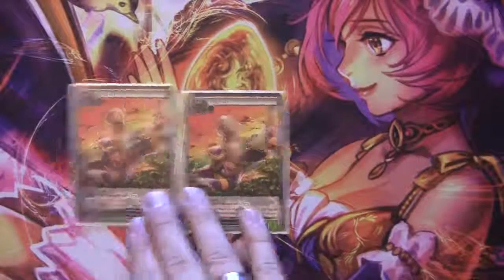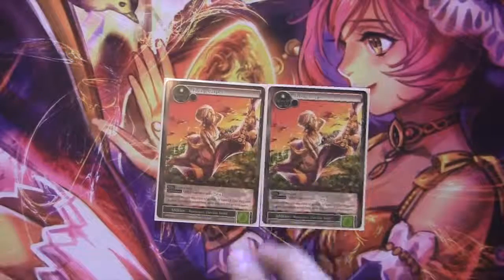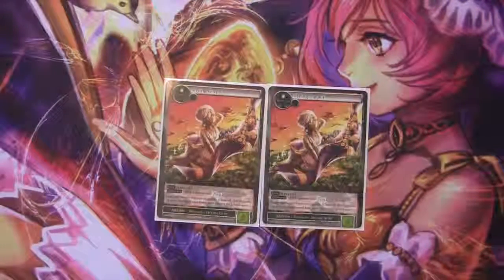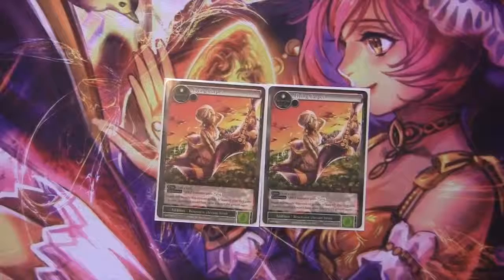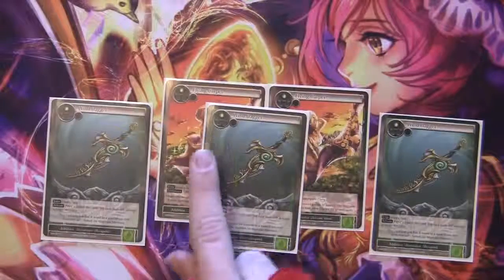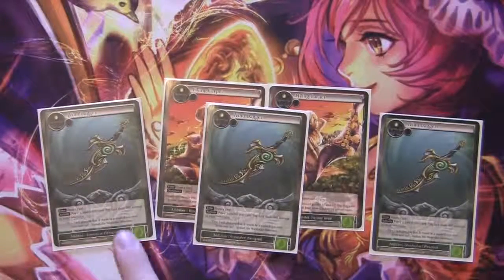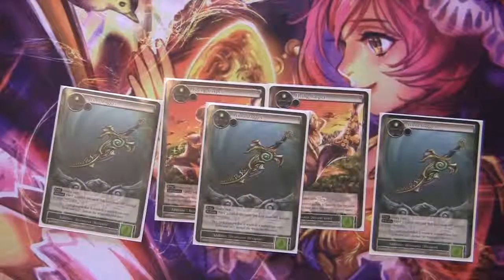Moving on to the spells. We run two Flying Carpets for quick-casting additions. On enter, draw a card — though I'll usually skip that if I have Sinbad on board. We also run three Wind Daggers, which is the same kind of thing: enter draw a card, but it also has the effect of being able to banish to do 300 damage to something. Pretty cool.